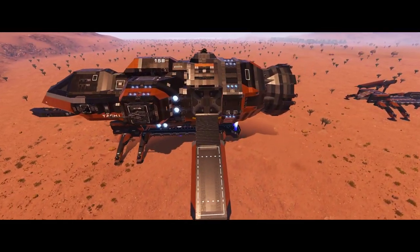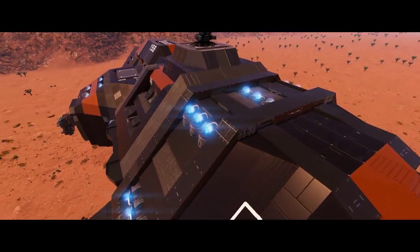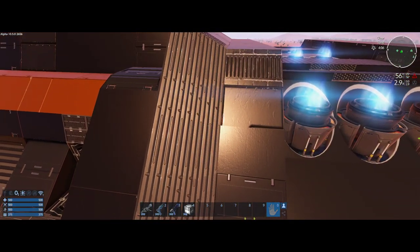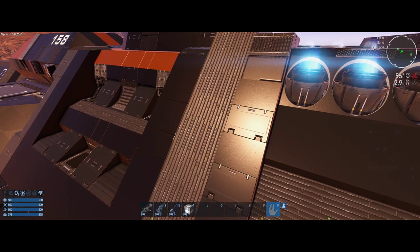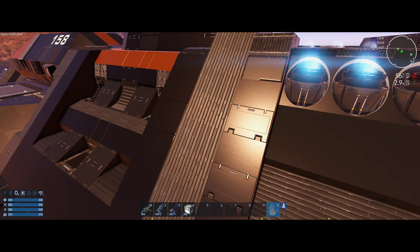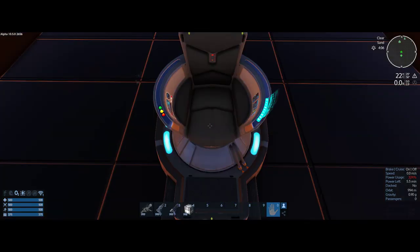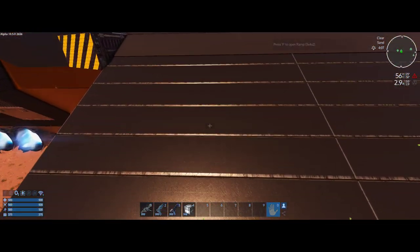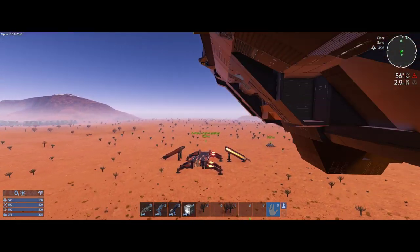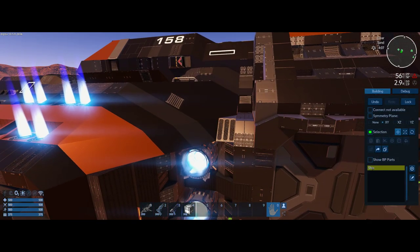Something else I wanted to show is how to convert a CV — or really anything — into another vessel type. I want to make this CV into an SV. The first thing you want to do is get the ship selected — the whole ship — and just to be safe I'm going to get this off the ground again. Then get some doors retracted so when I make the SV version they're not automatically open.